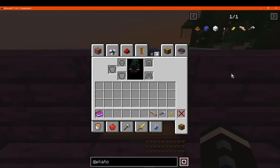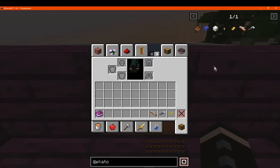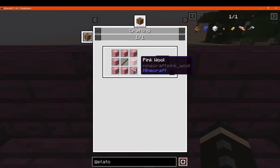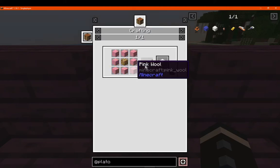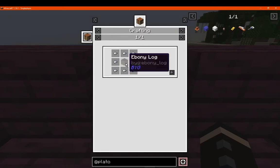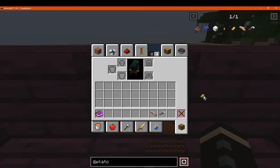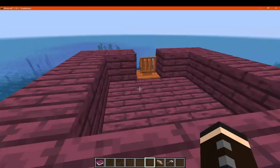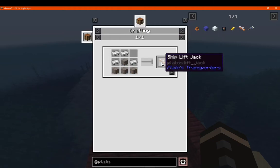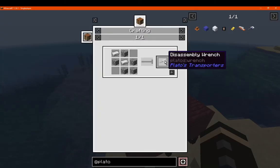The ship controller assembly is made with wood, iron, and a clock — that's your wheel or mechanism to operate the structure. You've got water floats made with wool and sticks for travelling on water, the airship balloon with glowstone and wool, a wheel made with iron nuggets and wood, a control key to start or operate it, and the ship lift jack which allows you to increase or decrease your operating height. There's also the disassembly wrench to remove everything.